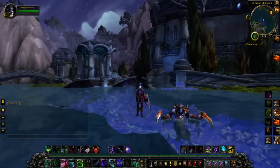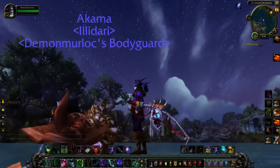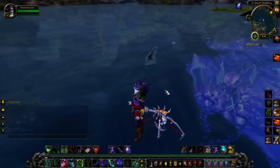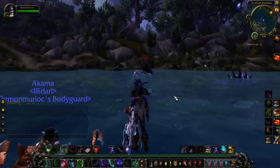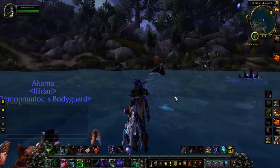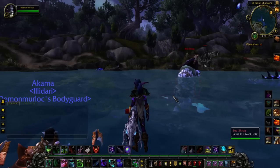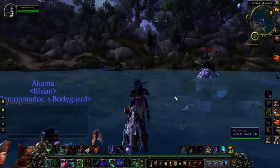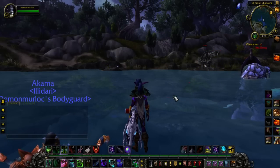Hey everybody, it's Murgle, and today I'm going to go over with you the fastest way to obtain artifact power for your fishing pole. The fishing pole has different artifact power than the rest of the items, in the sense that the artifact power for your fishing pole is obtained by catching the rare fish that you catch to get the fishing pole.